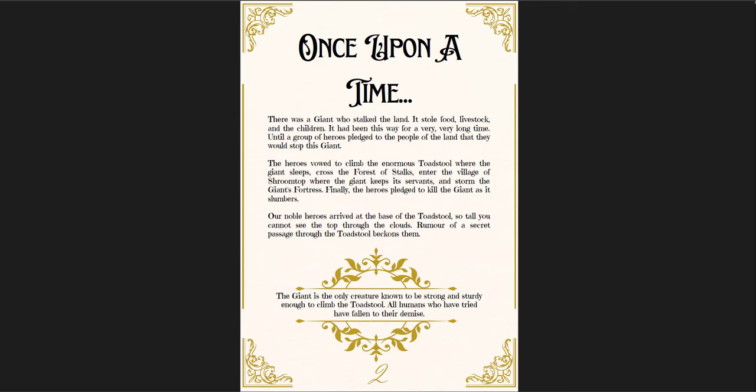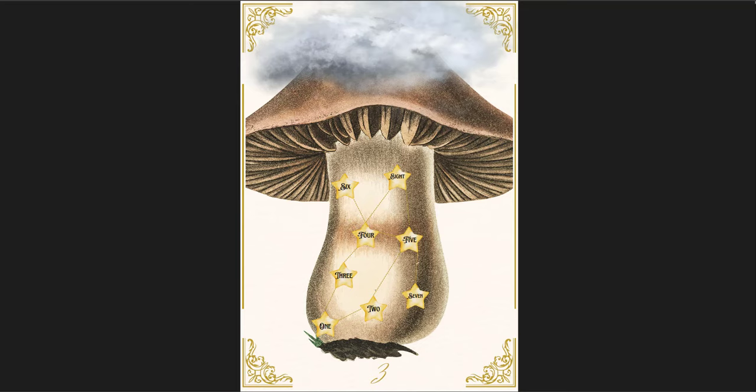Once Upon a Time there was a giant who stalked the land — it's very fairytale in its presentation. There's this giant toadstool, and on top of it is a forest of stalks, a little village, and the giant's castle. It's an interesting take on the giant-at-the-top-of-the-beanstalk idea — instead of a beanstalk, it's a giant mushroom. You find a little opening into the mushroom, travel up through it to the very top, and then you're in the forest of stalks. You get through that, then there's a village, and then there's the castle.